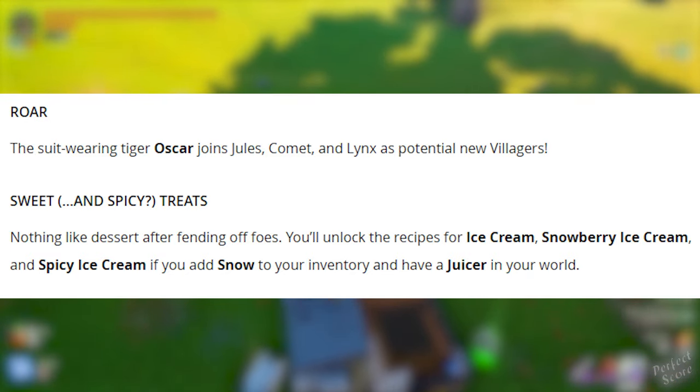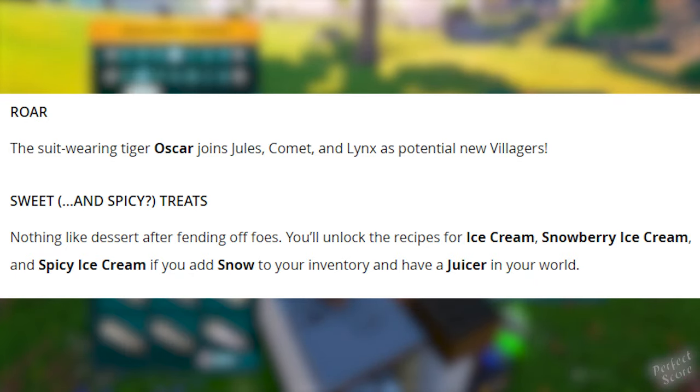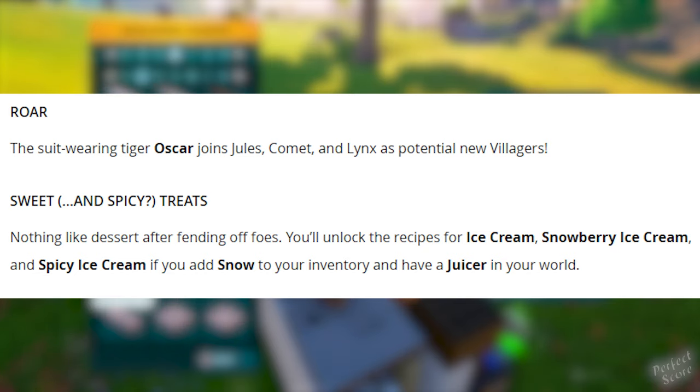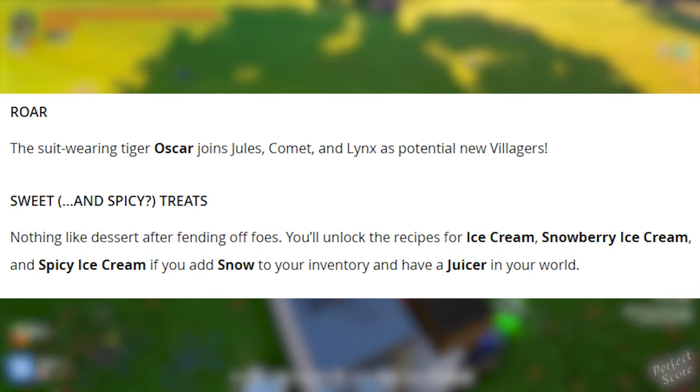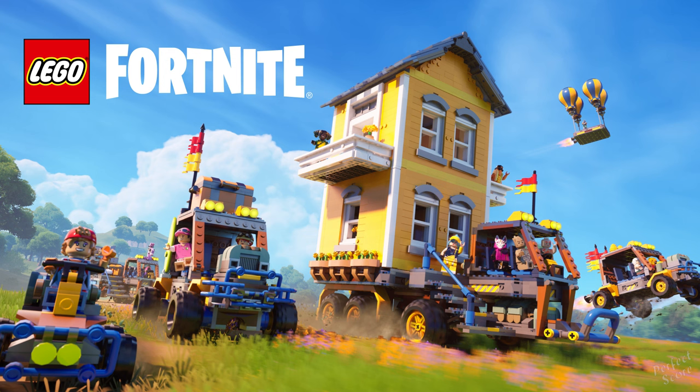Nothing like dessert after fending off foes. You'll unlock the recipes for ice cream, snowberry ice cream, and spicy ice cream if you add snow to your inventory and have a juicer in your world. We've also got some gameplay fixes and adjustments. As a final note, the stormy emote will be updated to its full intended animation in LEGO Fortnite. This is really going to add a whole new dimension to the game — I'm really looking forward to playing tomorrow, and I'll make sure to publish guides for all the individual parts once the update goes live.